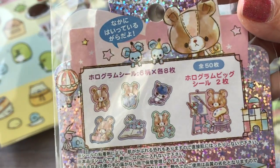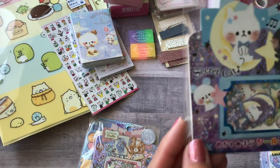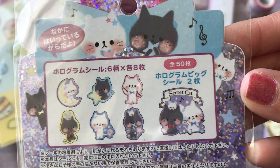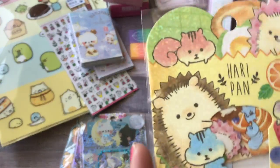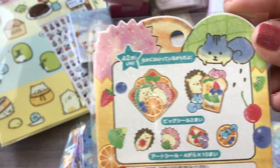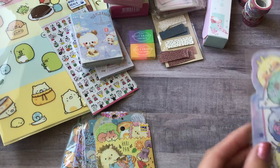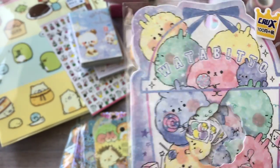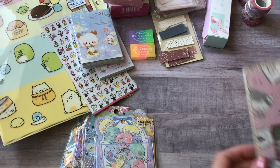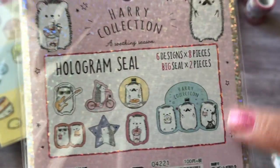This one is called Secret Cat, and then Hairy Pond — really cute with a little hedgehog. Then there's Watabito, and then the Hairy Collection — a little dream — with more little hedgehogs wearing little top hats. So cute!